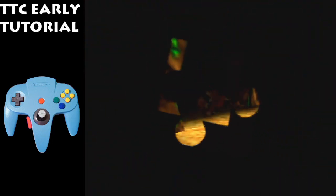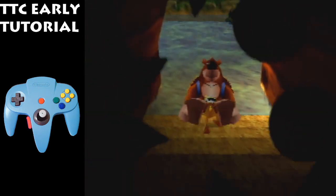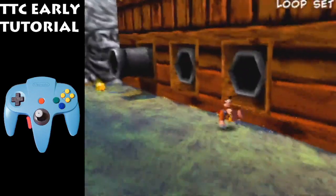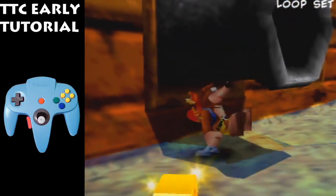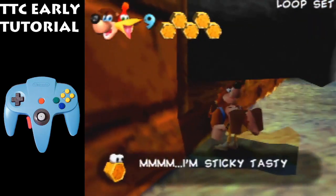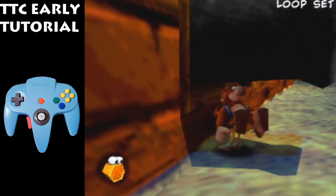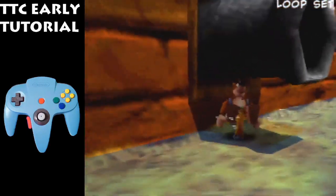So to get the camera, what you want to do is jump a tiny bit up to the right, zoom out, then zoom in, and mash C left. Stop mashing C left when the camera stops changing the first time. If you mash C left for too long, the camera will continue to change — you don't want that. You just want the camera to be like this.